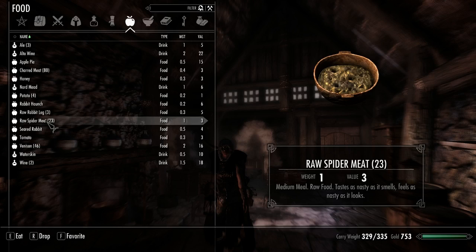Medium meal. Raw food tastes as nasty as it smells. Feels as nasty as it looks. You can actually make food with this. You can make spider soup and fried spider. And I think that's it.